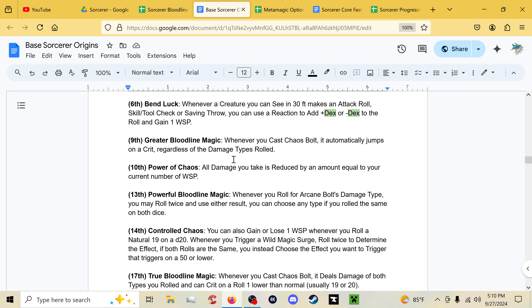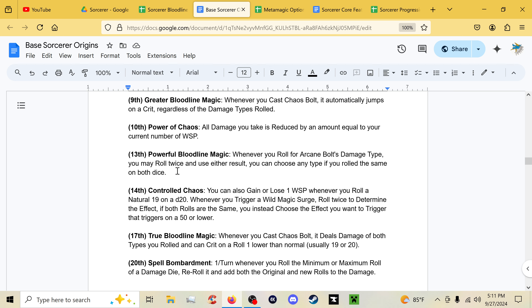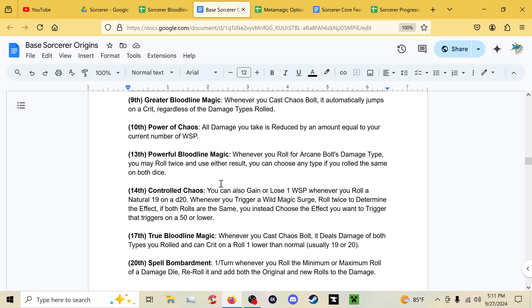Greater Bloodline Magic at ninth: Chaos Bolt automatically jumps on a critical hit regardless of the damage types rolled — instead of only triggering on doubles it's now an auto-jump on a crit. At tenth level, Power Chaos reduces all damage you take by an amount equal to your current Wild Surge Points — the inverse of Surging Chaos. This creates a unique gameplay loop where you try to float around four to five Wild Surge Points before exploding, balancing damage bonus against damage reduction.